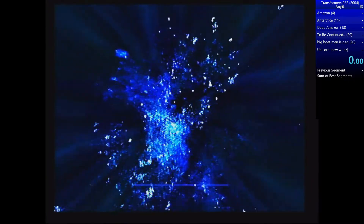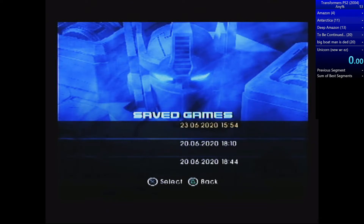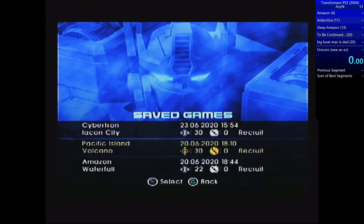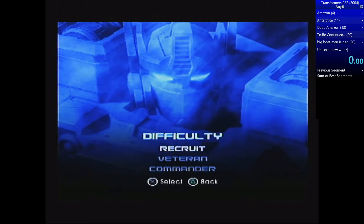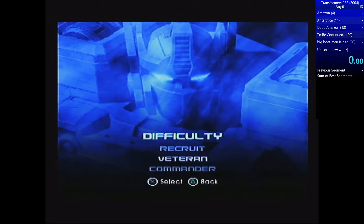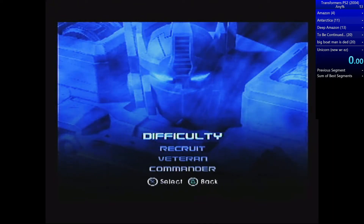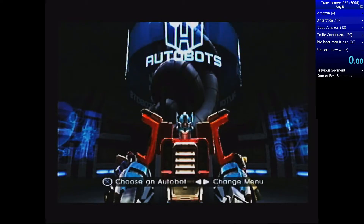Let's get into the full tutorial on how to speedrun this game with the current best route. This file has 30 minicons — you need 30 to beat the game. On the easiest difficulty, recruit mode, you need 30 minicons; veterans need 35, commander needs 40. Any percent is always run on recruit mode. We'll start a new file on recruit. Timing doesn't start at the menu — I have my splits up just to show an example of how long each section takes.